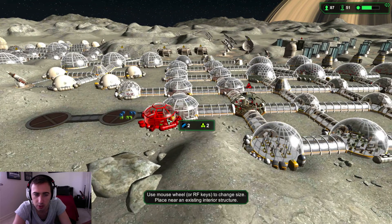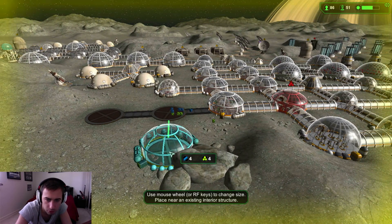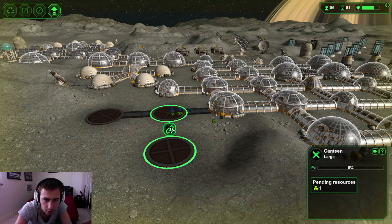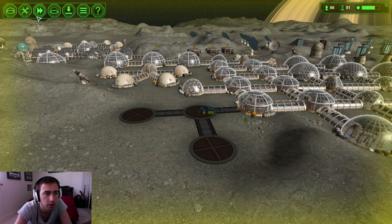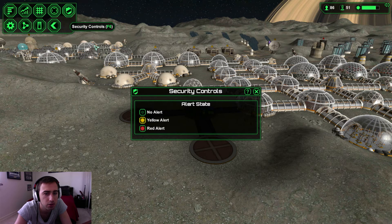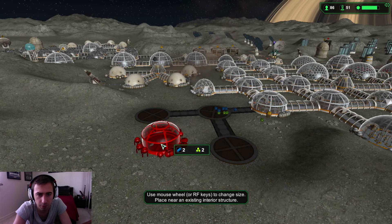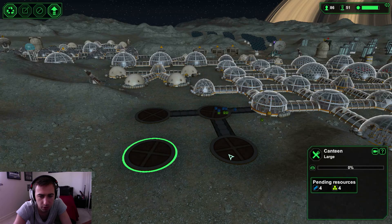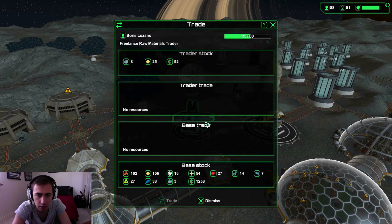Two colonists just died — great. I'm going to place canteens here and here. I feel like the solar flare has finished, so let's go to security and set no alert so we don't have to listen to that annoying beeping. The guards aren't really doing their jobs well today trying to stop these meteors.